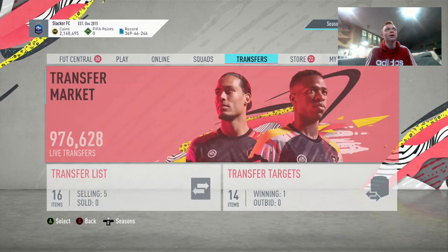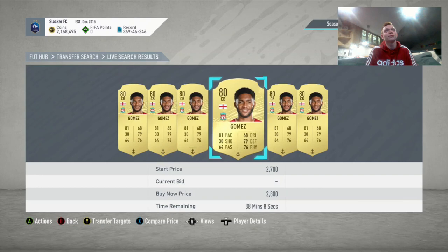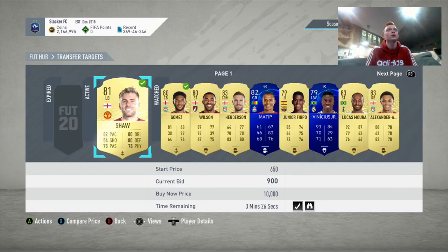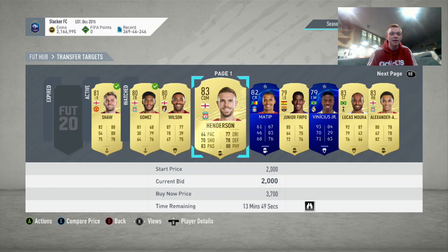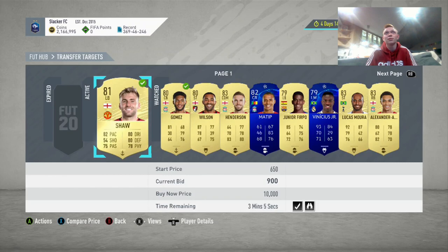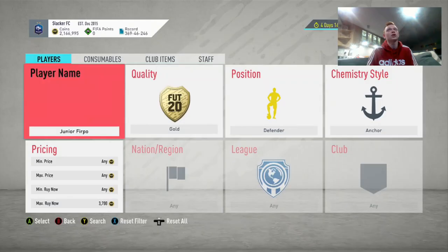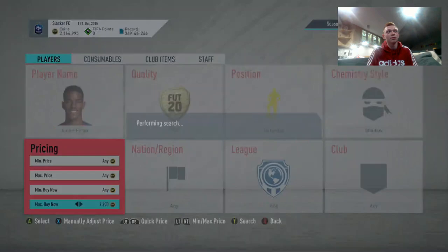We're going to check Joe Gomez's price with an anchor. We know with a shadow he was about 5,000. Joe Gomez with an anchor is going to be a lot cheaper than the shadow because the shadow is the more expensive chem style — he's got about 2,500 coins with an anchor. So we're willing to bid on that one, throwing down 1,500 here. Cards that are good are the ones on the lower bids, like Firpo for 700, Vinicius Jr. for 700. This method takes a little more time, but you're going to get higher coins than lower budget sniping filters. With Luke Shaw, we might be able to make 2,000 coins on him. This is also a solid filter for late at night because you'll be able to win these on bid easier — there's not a lot of people paying attention.